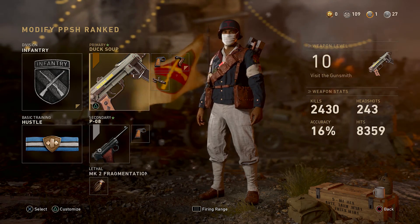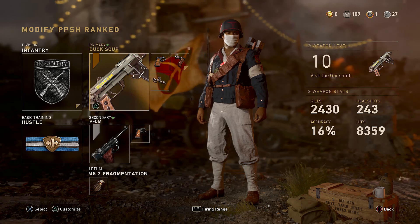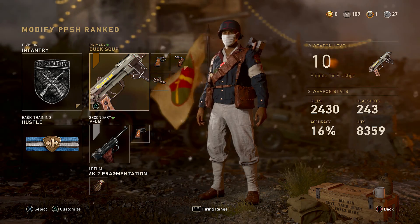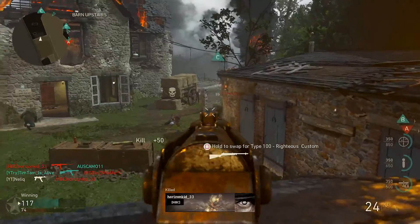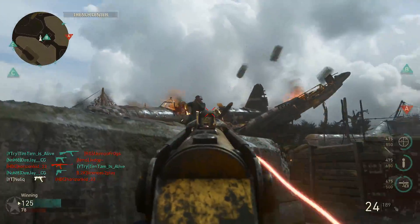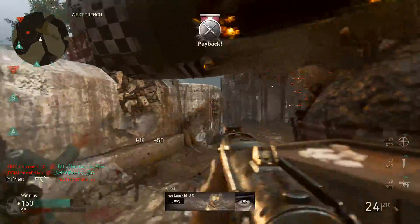That is it for the class setup guys — your PPSH is now insanely broken. You'll be outgunning people, absolutely dominating. The only time you'll probably die from this build is getting shot in the back — it's really that powerful. If you want to see some clips of it in action, stick around. Make sure to like, comment, and subscribe. The code word for today is PPSH — put it down in the comments so I know you've made it this far. I appreciate you, see you guys later, peace.